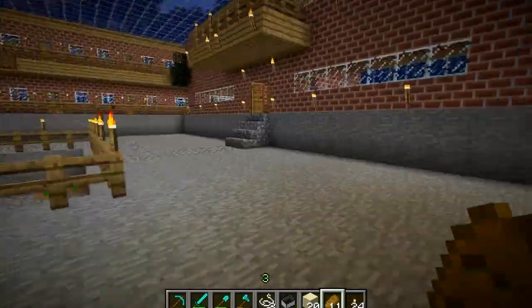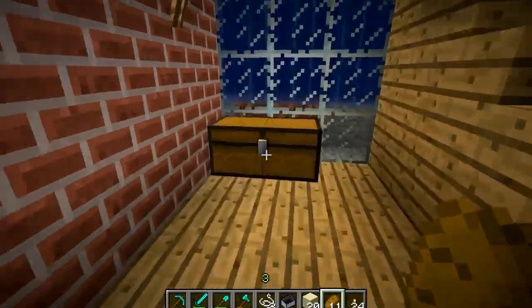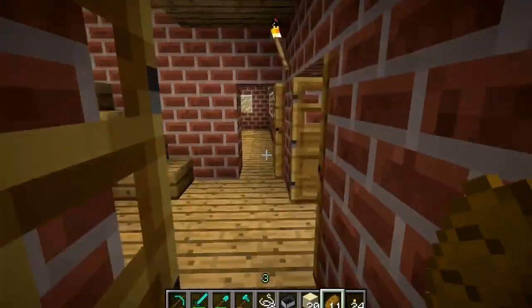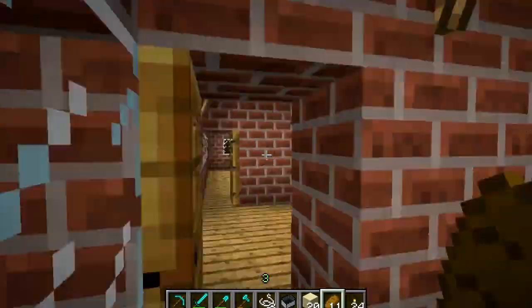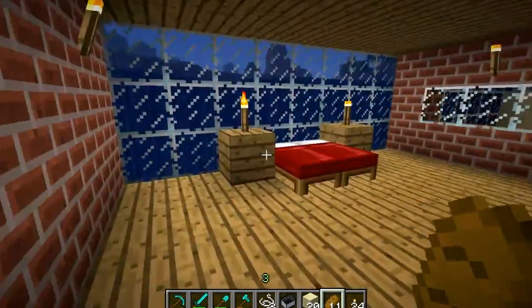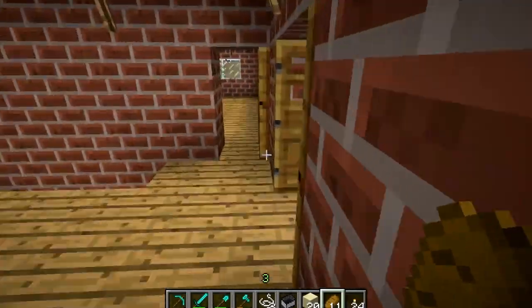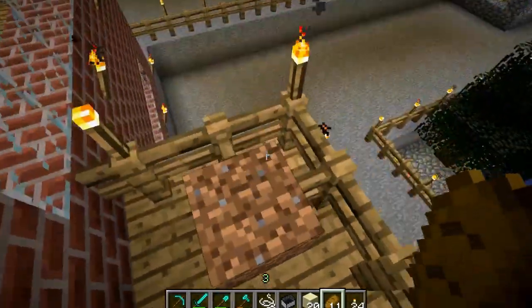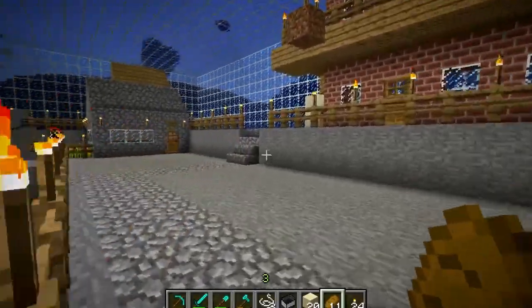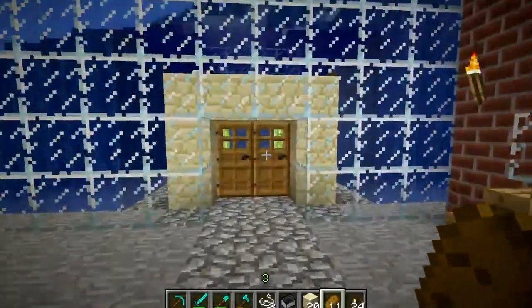Over in that corner up there was going to be where the church would be, but never quite got round to that bit. This is basically the mayor's house — this was going to be my house in the underwater city. Double bed — nice double bed there. Obviously I was expecting company. Block of soil because I just like jumping off the balcony and taking no damage, because I'm in survival mode.